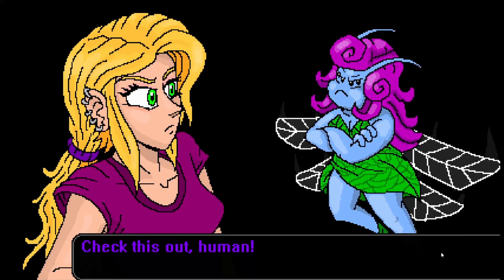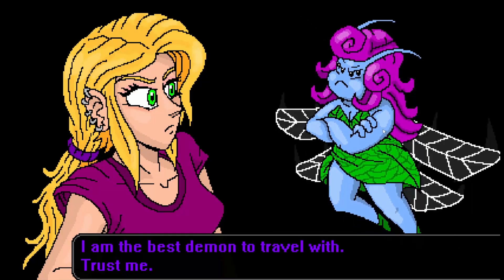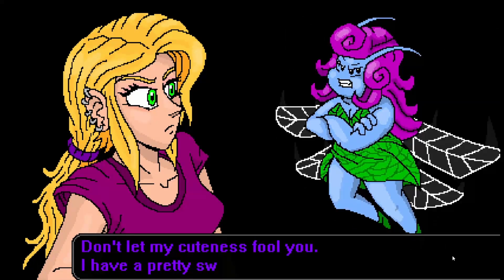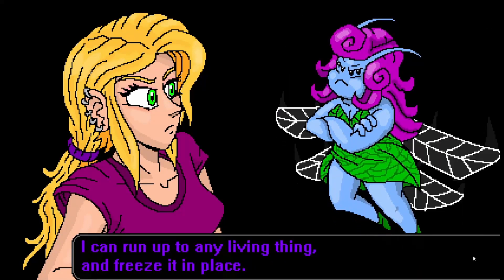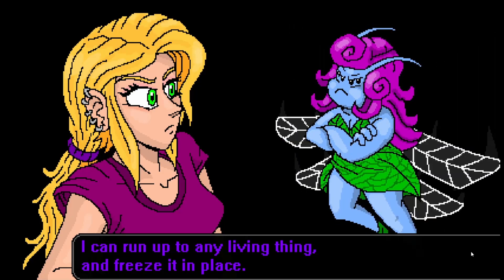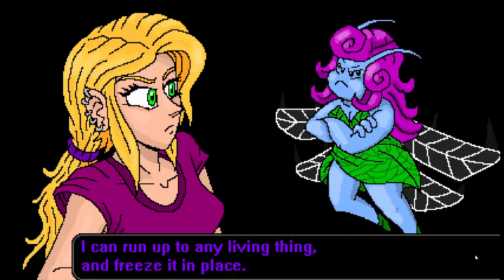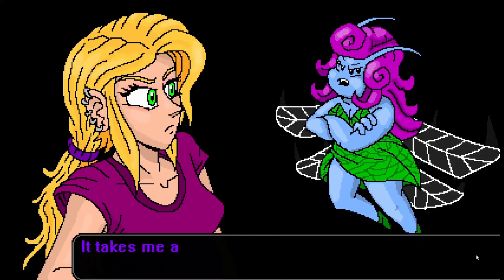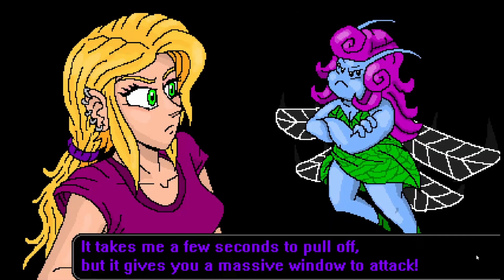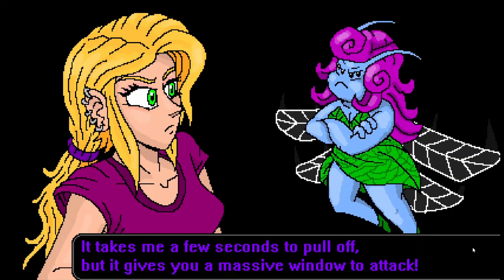'Are you going to help me too?' 'Check this out, human. I am the best demon to travel with. Trust me.' 'Oh yeah? What can you do?' 'Don't let my cuteness fool you. I have a pretty sweet power. I can run up to any living thing and freeze it in place.' That's actually pretty good. I like games where you have a free stun ability - it's usually a pretty good thing. 'Well, it takes me a few seconds to pull off, but it gives you a massive window for attack for some massive damage.'